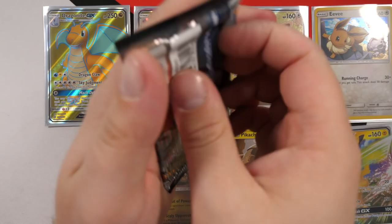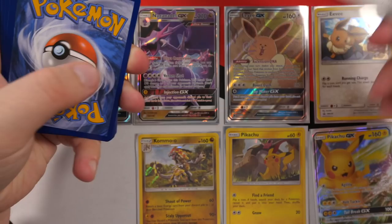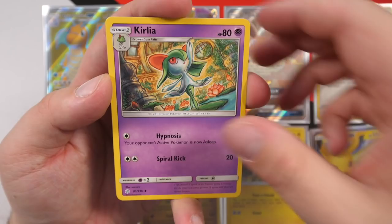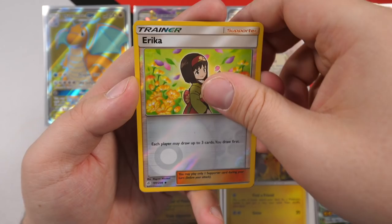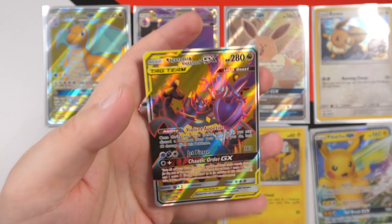Moving on to Cosmic Eclipse. This could technically improve on that Dragonite GX — it is possible. Guessing fairy energy — we have Clefairy, Torchic, Ducklett, Helioptile, Cosmog, Slugma, Whirlipede, reverse holo Erika, and then — Naganadel and Guzzlord GX! That is nuts! That is actually nuts! We've pulled two hyper rare full arts back to back! That makes no sense. Ultra Beast GX straight after the Dragonite GX!